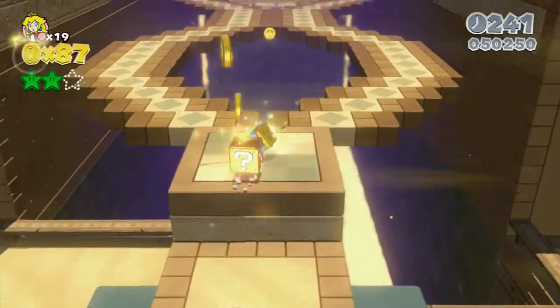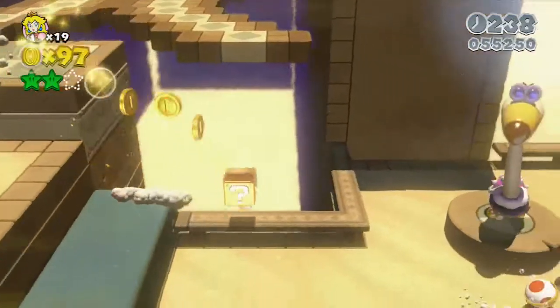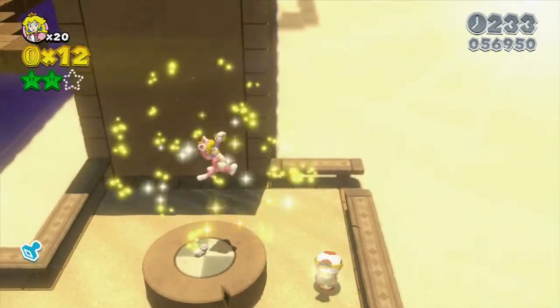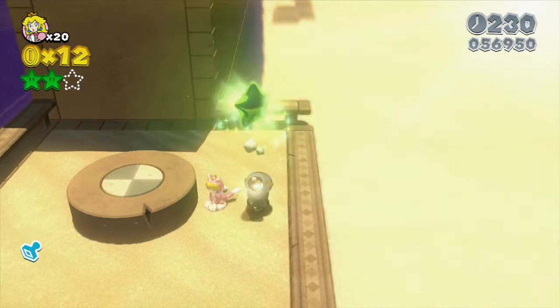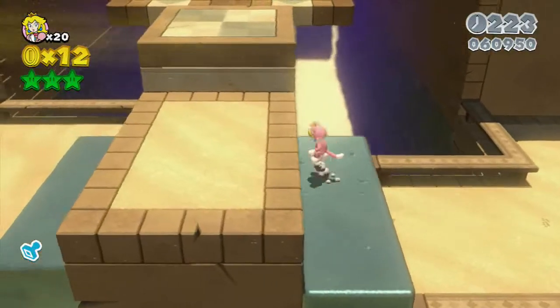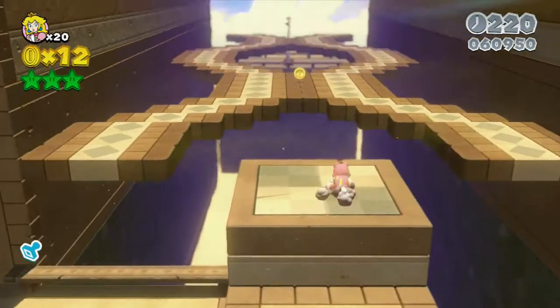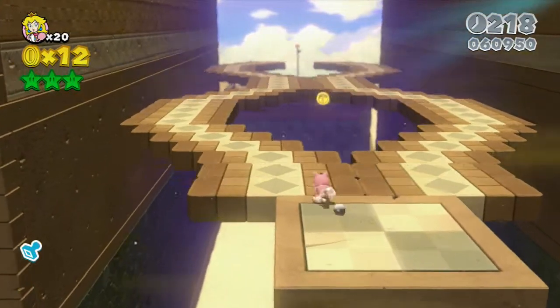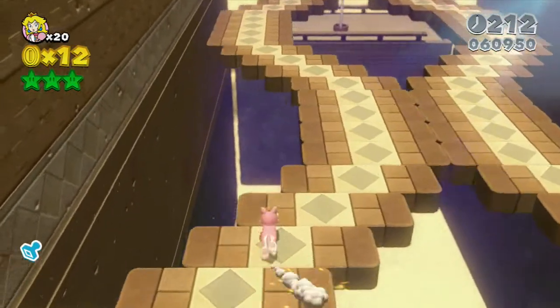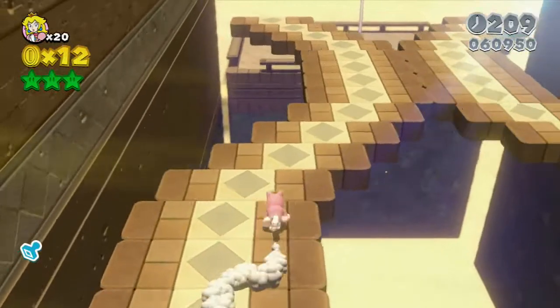It would kind of suck if like you do a flip and it flies off your head. But yeah, rescue little Captain Toad here, and he'll give you the last green star you need for this level. He's not too difficult. Because like I said, the later levels tend to get really difficult about the green stars, and you have to get creative with it. And that's what I like about this game — the fact that it gets really creative where they place the green stars.